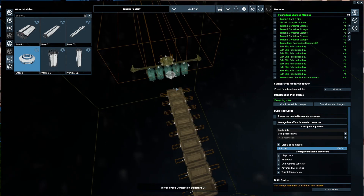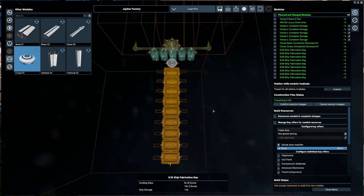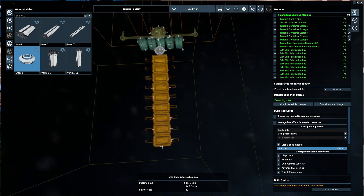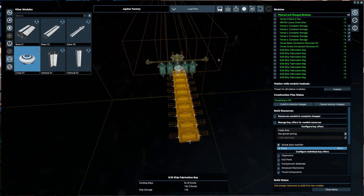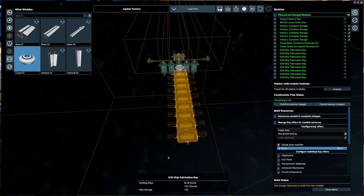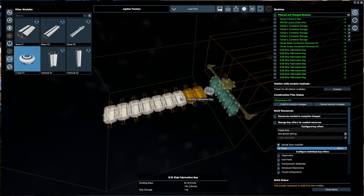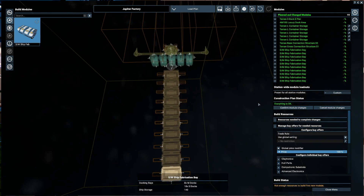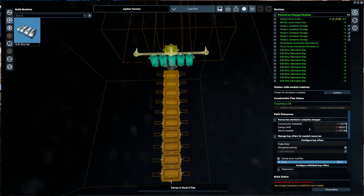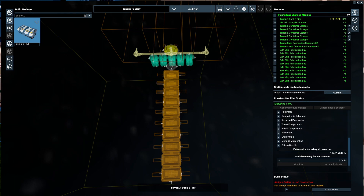That just gives us our vertical and horizontal connection points so we can go up and down or on either side. I'll think about going like this because these don't need much room - you don't actually need much room to get in and out. How many have we got? One, two, three, four, five, six, seven, eight, nine - we can't end on nine, there we go. Excellent - confirm module changes. We need substrates, energy cells, and silicon carbide. We have all of these so I'm going to assign a builder.